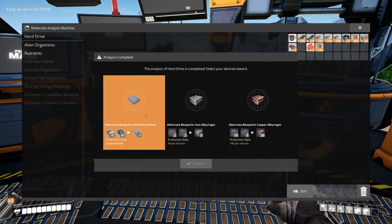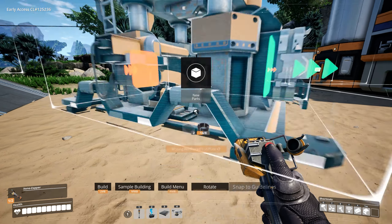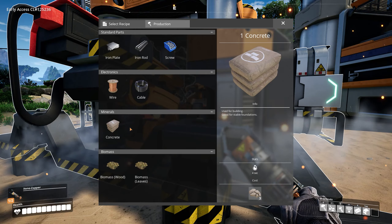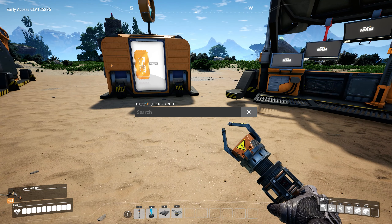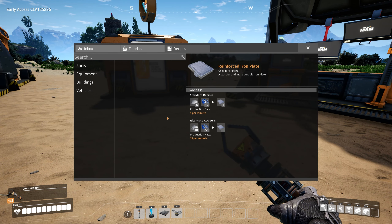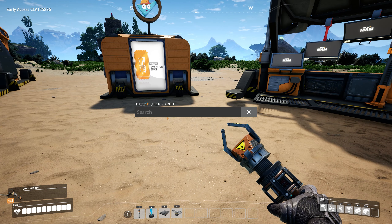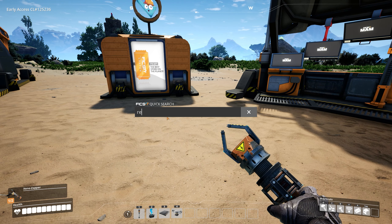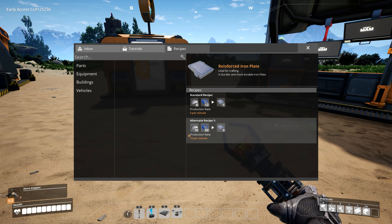Alright, we got it researched — and we got the bolted iron plate alternate recipe! Look at this: 15 per minute. We are definitely going to unlock this. Let's take a look at the comparable vanilla recipe in the construction menu. In the assembler — reinforced iron plate: the standard recipe produces 5 per minute, and the alternate produces 15 per minute.